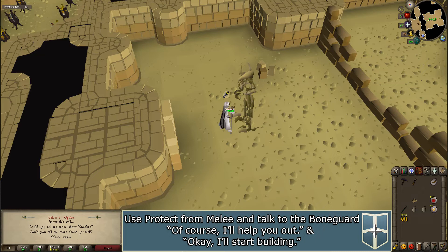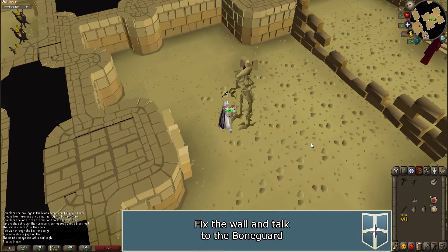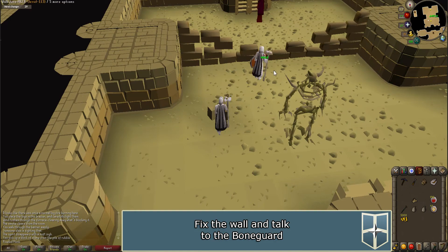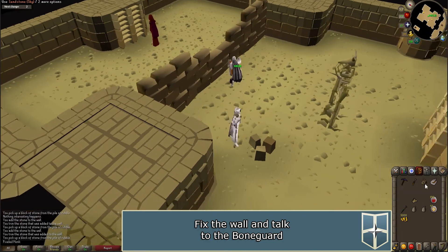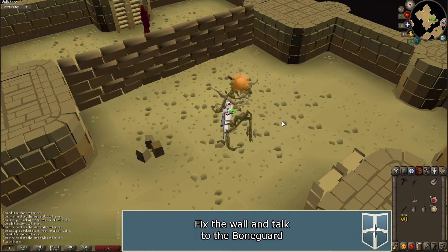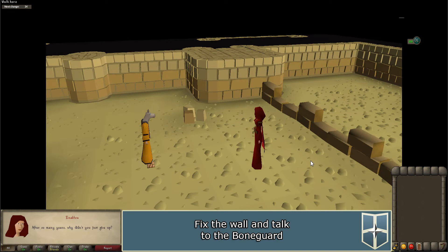You can turn off your prayers now. Collect three stones from the pile of rubble nearby. Use a stone on the wall and use your chisel on it to trim the wall. Do this for all three stones. Once complete, talk to the bone guard and he will transform. A cutscene will occur and the quest will be complete.